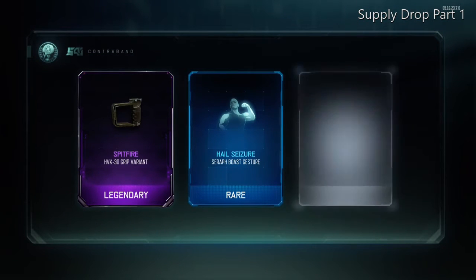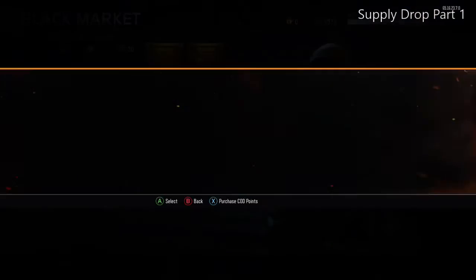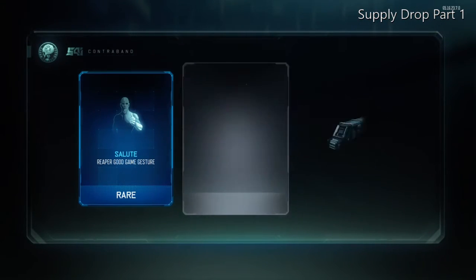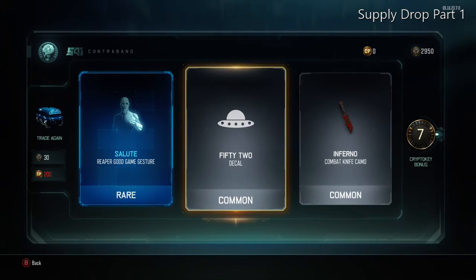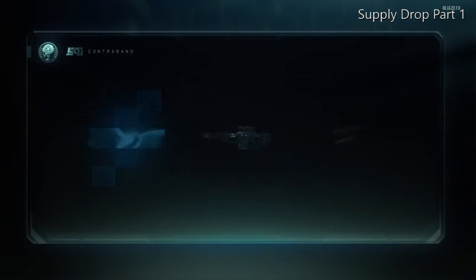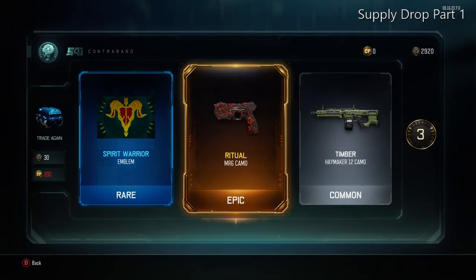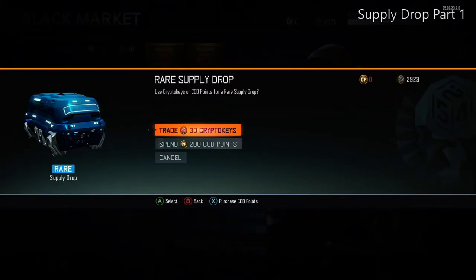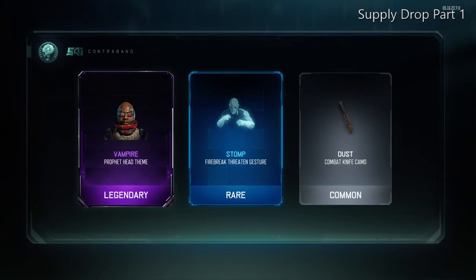I got another variant here — HVK grip variant — and a common camo. I'm trying to get some epic camos for my VMP, my Cuda, my Razorback — guns I use a lot. That's what I'm looking for. I'd also like to get a FAMAS or an HG-40, that would be nice. Hopefully I can get one of those throughout the opening — or maybe a cool melee weapon, though preferably a gun.